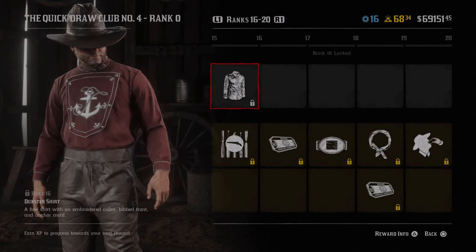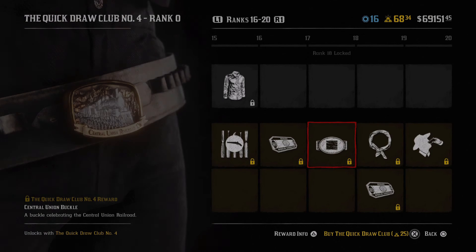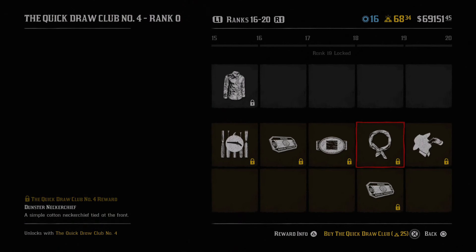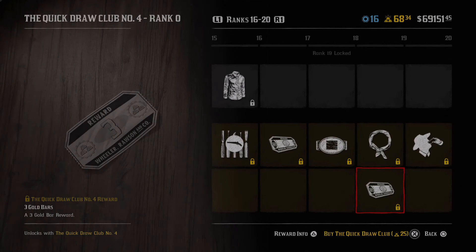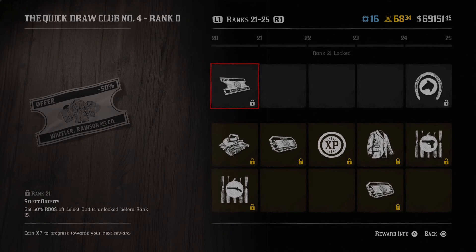Then we have another wrap for the double barrel shotgun - interesting to see how those actually look. Moving over we have another four gold bars, and then a central union buckle which like I said, these are actually pretty cool, I like the detail put into the buckles. Then we have a dunster neckchief, which you're obviously going to want to wear with the outfit. Another three gold bars after that, and then a 'wet your whistle' emote.